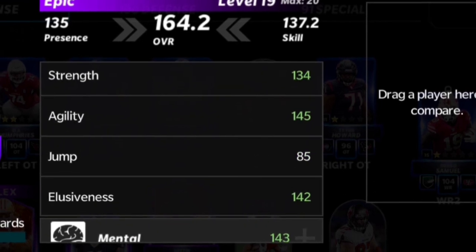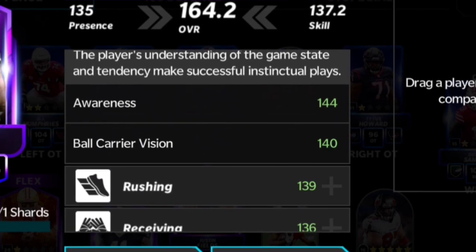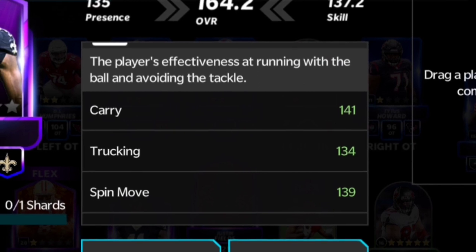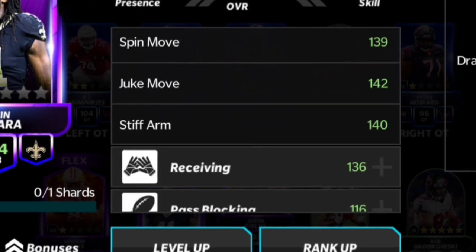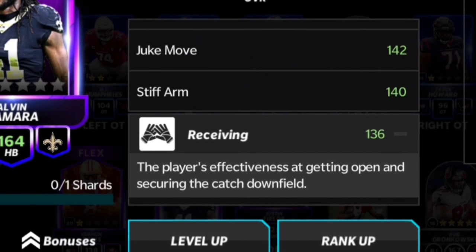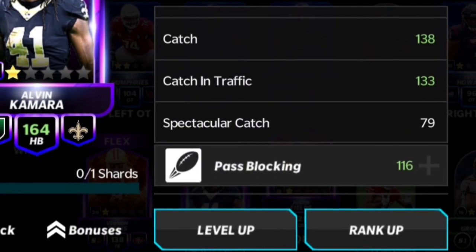Down here his strength is 134, he has 145 agility, 85 jump, 142 elusiveness. He also has 144 awareness, 140 ball carry vision, 141 carry, 134 trucking, 139 spin move, 142 juke move, 140 stiff arm. He's basically going to be running as fast as possible, breaking everything — that is pretty exciting. And all the rest of the stats are right here.